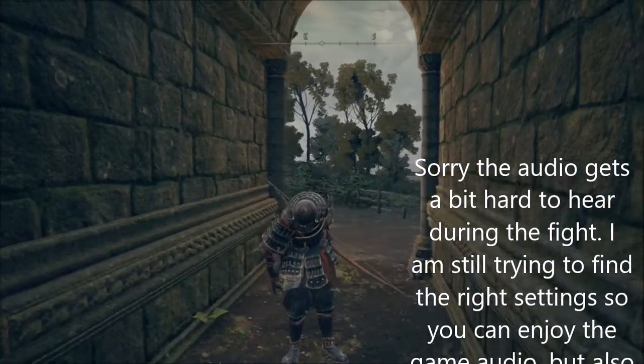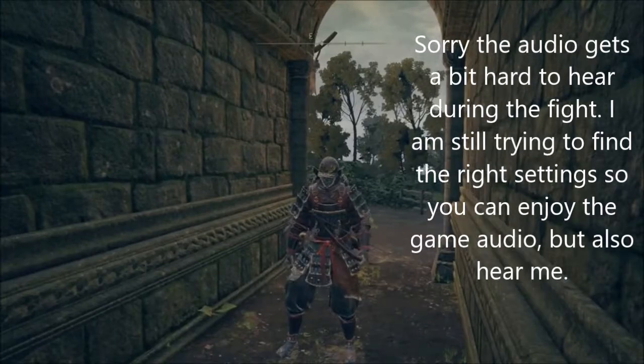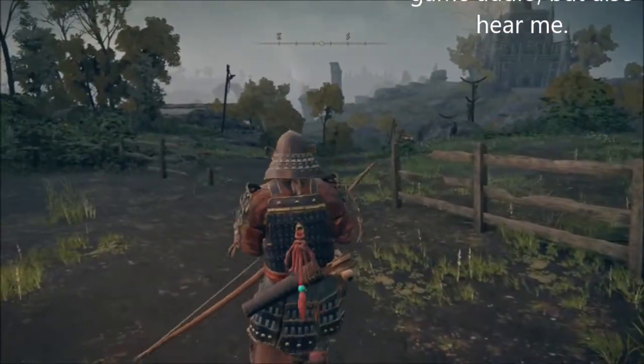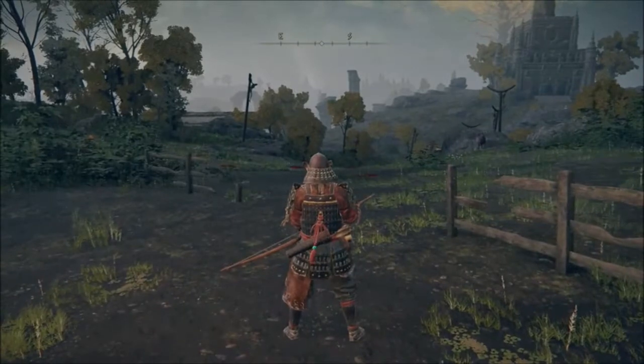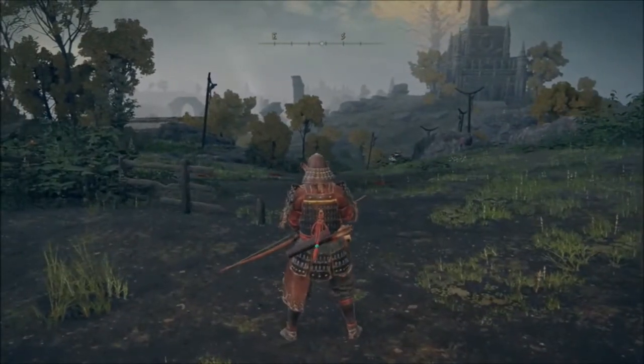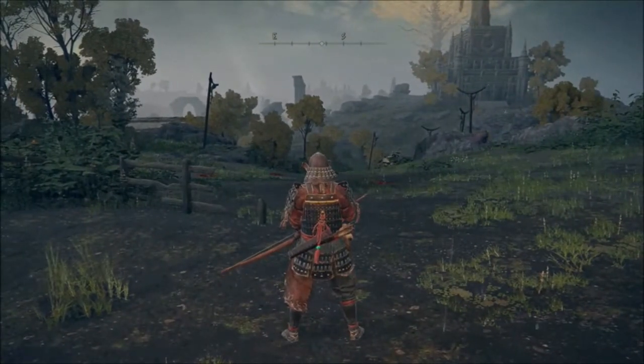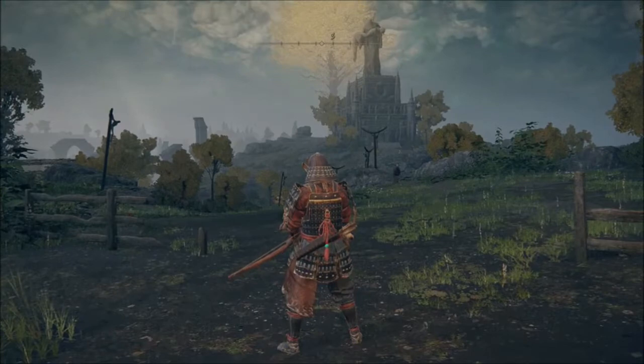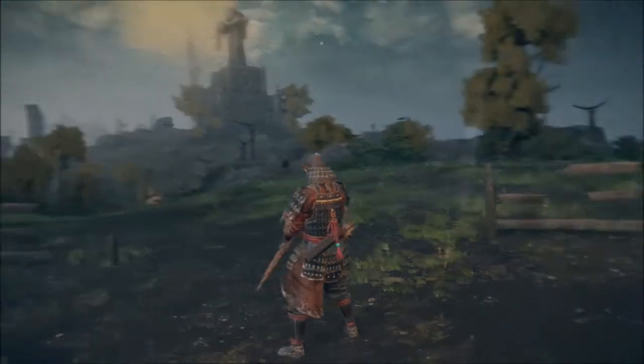Ladies and gentlemen, welcome back to another video on the Forgiven Gaming YouTube channel. Today we are going to be going over how to defeat the Urd Tree Sentinel — that's the name of this boss. It's going to be the Golden Horse boss that you see as soon as you come out of the Catacombs, which is that building right over there. That's where you go immediately after you've defeated or died to the Grafted Scion.